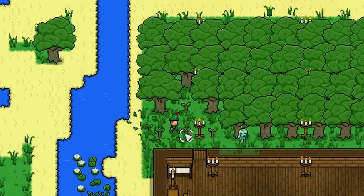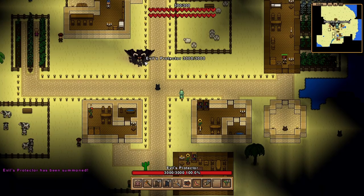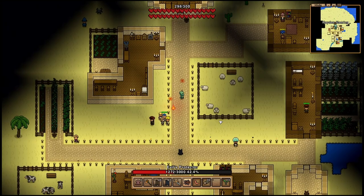Number twelve: when planting trees they need one tile between them; however you can plant torches between them to light up the area. Number thirteen: the Evils Protector boss and the Ancient Vulture are the only two bosses who can be fought on the surface. This means you can summon them in a village and have the guards melt through their HP with ease.